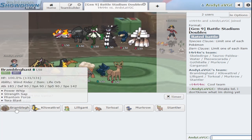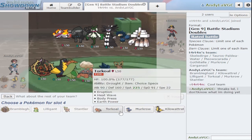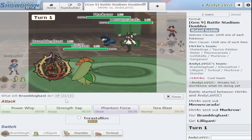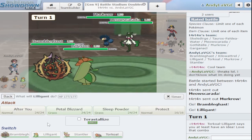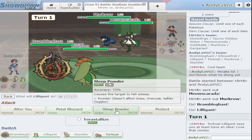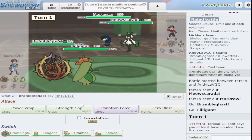The only problem is they're gonna have tailwind because I decided not to bring tailwind. Let me switch to Torkoal — I feel like they're gonna sucker punch. Let me switch to Stantler and switch to Torkoal. Oh they just protect. Flower trick — I could've just smacked this Meowscarada for free. I'll go ahead and set trick room and click eruption.